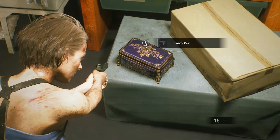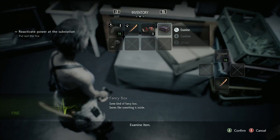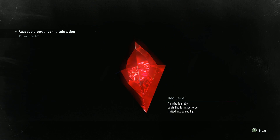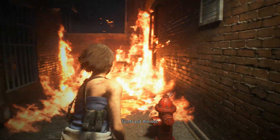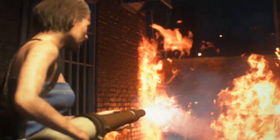In order to get the blue jewel you'll have to use the fire hose and put out the fire. Once you do that you'll unlock the area which has the bolt cutters.